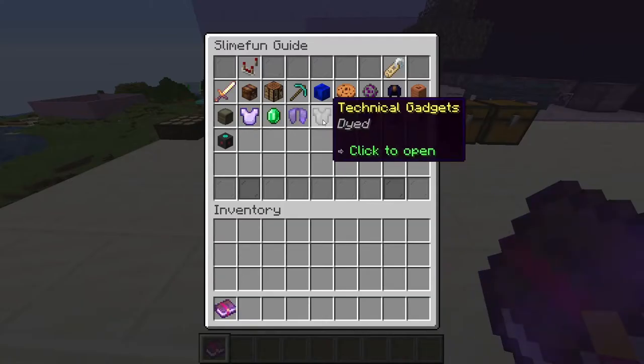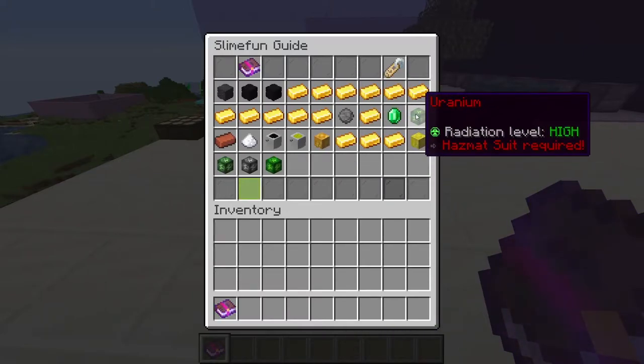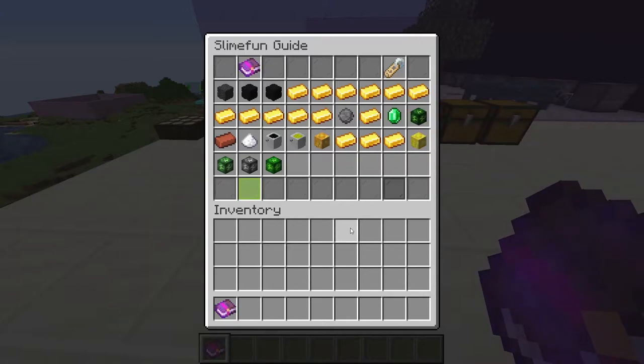Radioactivity is a visible property of some SlimeFun items and resources. You can see that right here where it says radiation level. This radiation effect causes withering, burning, weakness, mining fatigue, nausea, and blindness after having such items in your inventory for a short time. This time seems to vary between one and eight seconds no matter what level of radioactivity the items have.